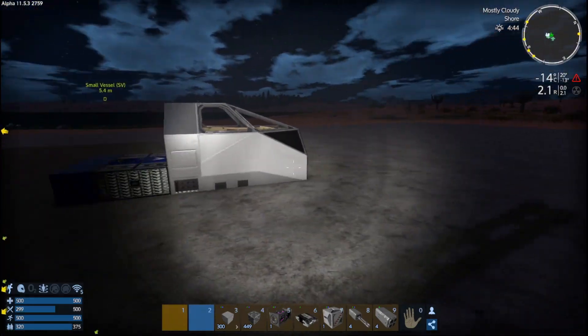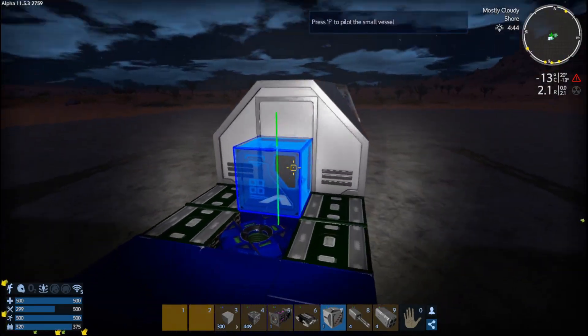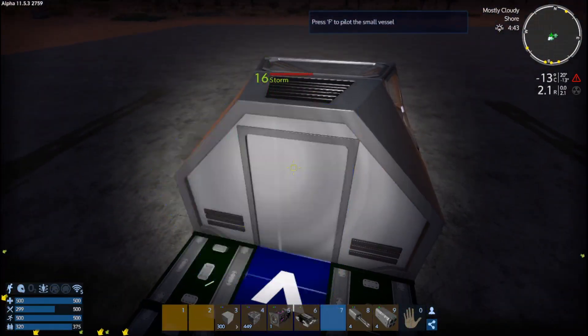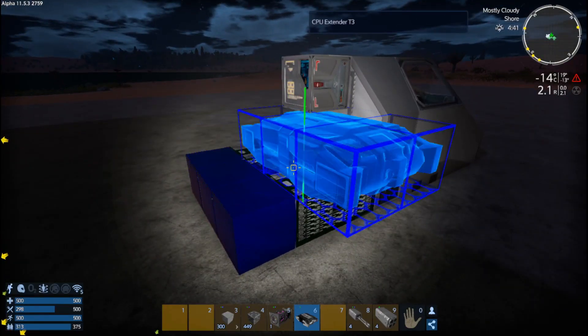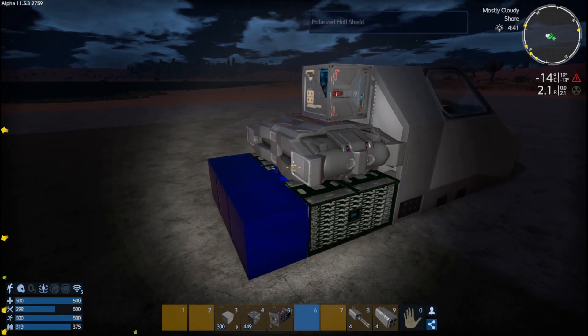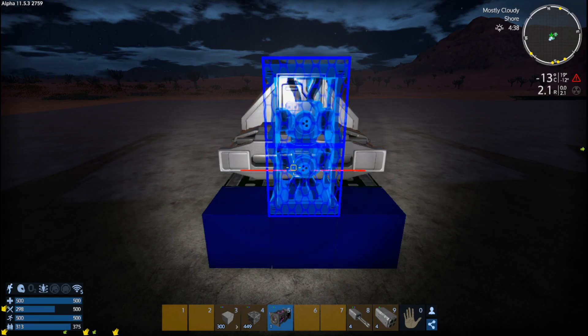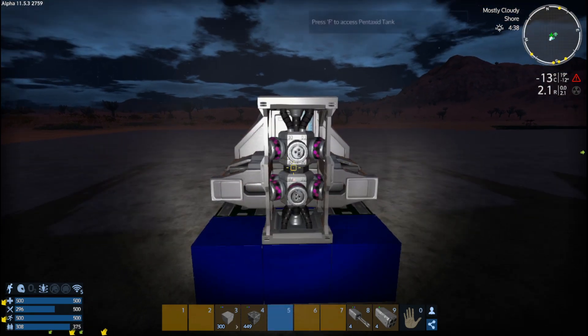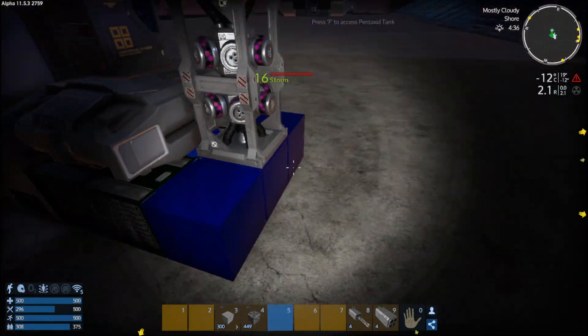This is going to be a fighter ship. We're going to put the extender there, the drive right there, and the Pentaxid tank right there — because I want to access the Pentaxid tank from the top.